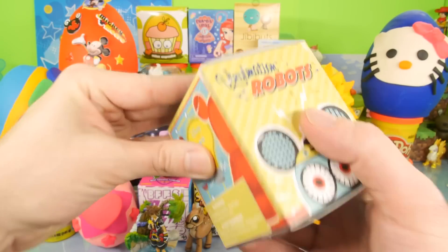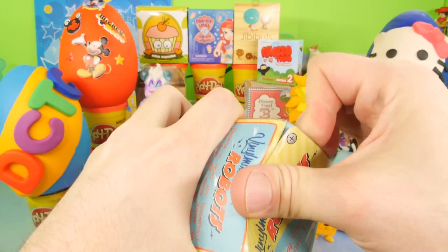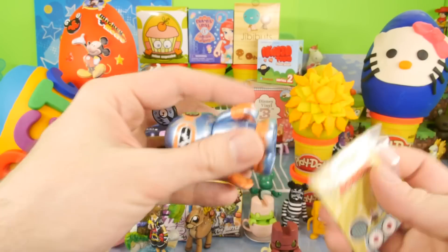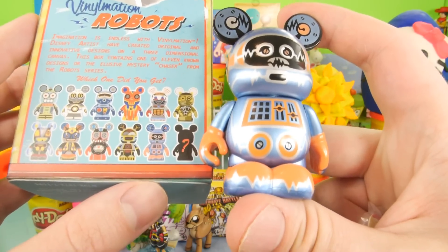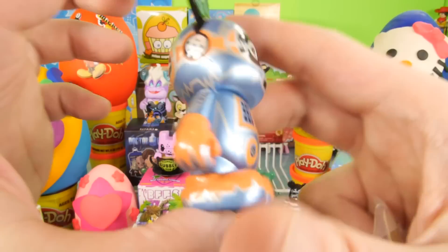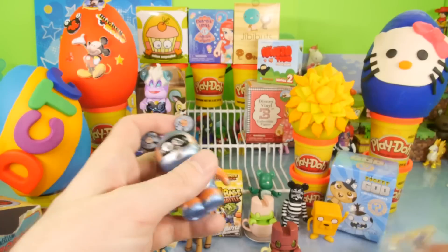We'll set that down and open up the Vinylmation Robots. This is the one last week that I meant to put in the video for you guys, but we ended up opening two of that other series. For this one, we got this figure that doesn't really look like anybody I'm familiar with. I'm looking for him on the box — right there he is, in the corner. It's kind of mediocre — not great but not bad. Here's the little card that it comes with and it says artist Enrique Pita.